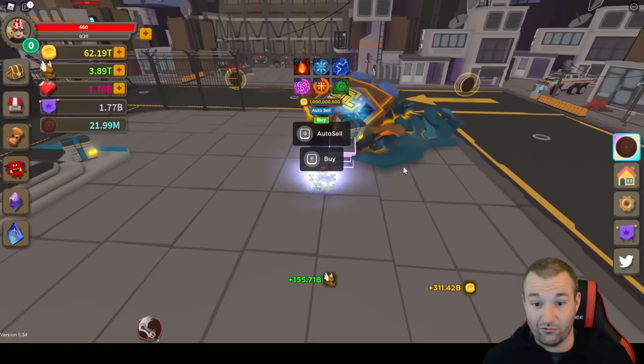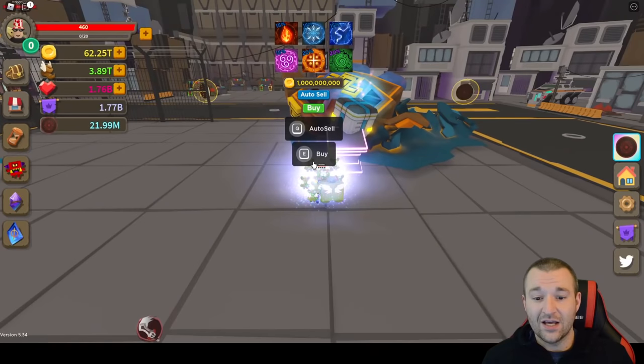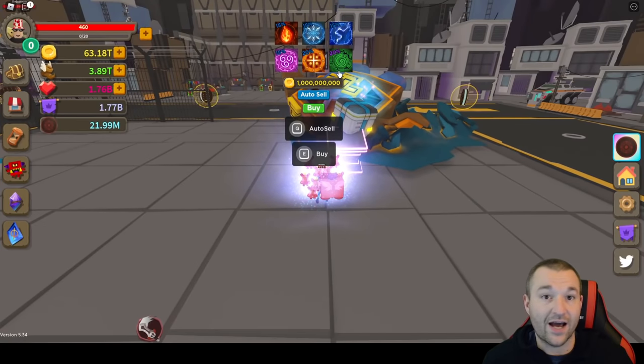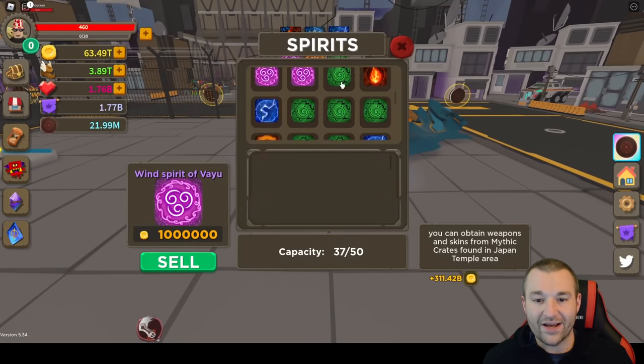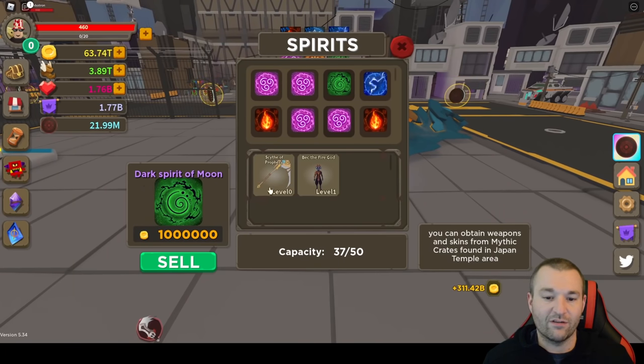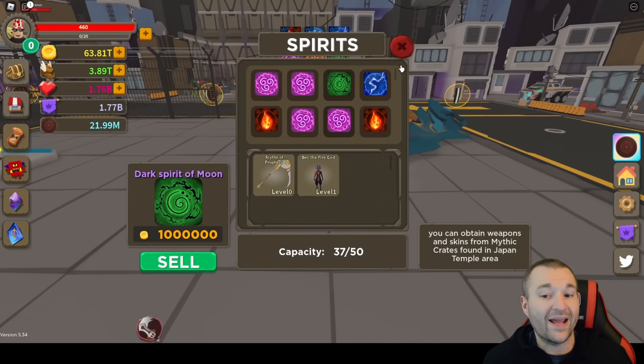There's a little spirit crate and they cost 1 billion coins each — you can spam them. The percentages aren't that crazy, so you will get the ones you need. As long as you get a billion gold, keep buying the ones you need. The green one is going to be equivalent to the best — Beck the Fire God and Scythe of Prophecy weapon. I have a bunch of them in the bag, and the green one, the Dark Spirit of Moon, is the one we'll go through today because it has the best temple weapon and skin.